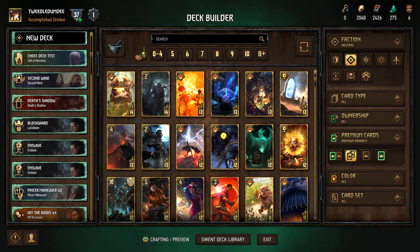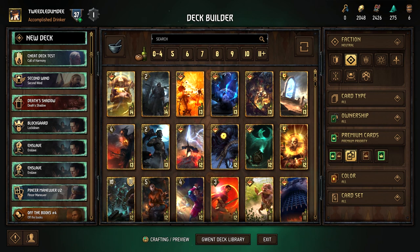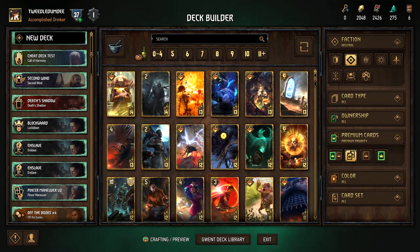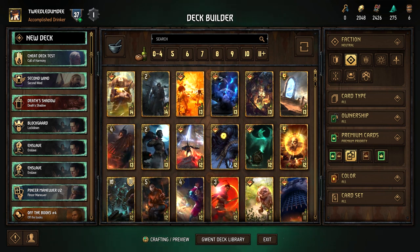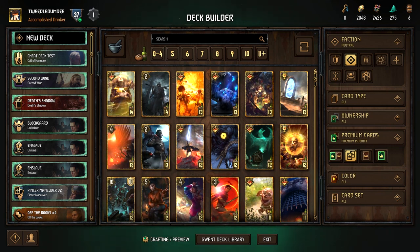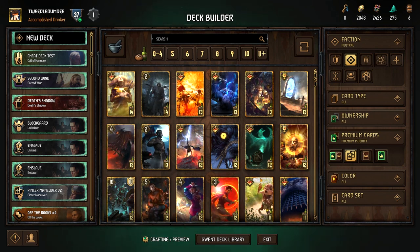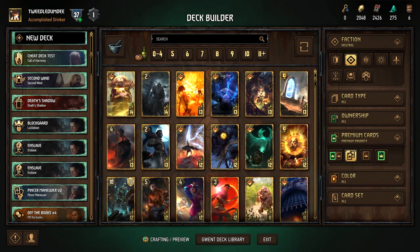Hello everyone, Tweedledumdy here. Today we'll be talking about the best neutral legendary cards to craft for beginners. Specifically, I'm talking about legendary cards — or gold cards — that cost 800 scraps to craft, as not all gold cards are created equal. We will be making a series of videos about this, so stay tuned for our epic cards crafting guide in the future.